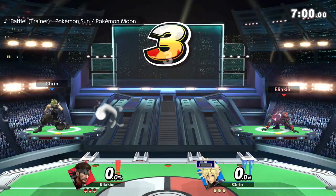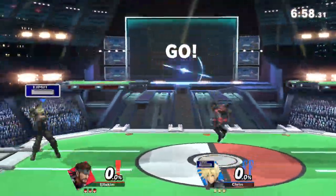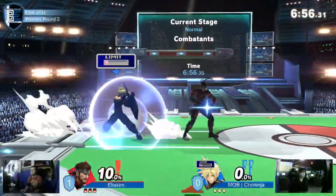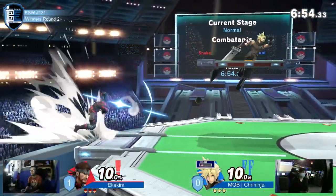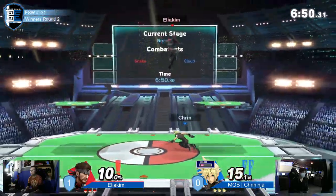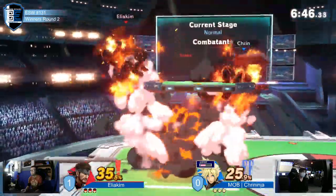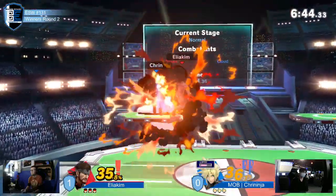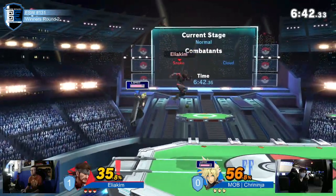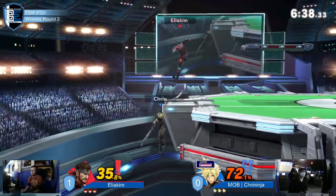Cloud versus Snake — Cloud really wants to get in and build limit, while Snake is very comfortable not going inside, using bombs to play his range. The f-tilt doesn't hit, goes through the shield, but the bomb trades. The c4 doesn't quite connect; dropping bombs again, he tries to edge guard with it but doesn't quite hit.